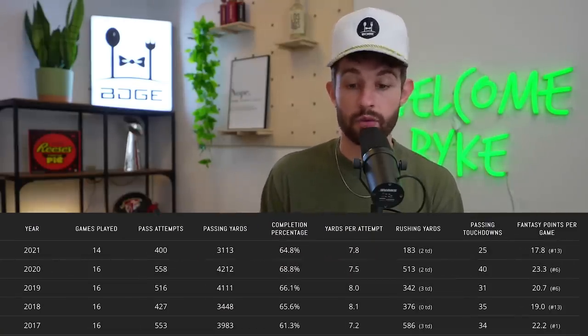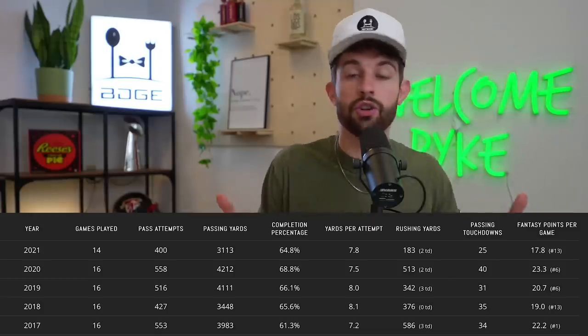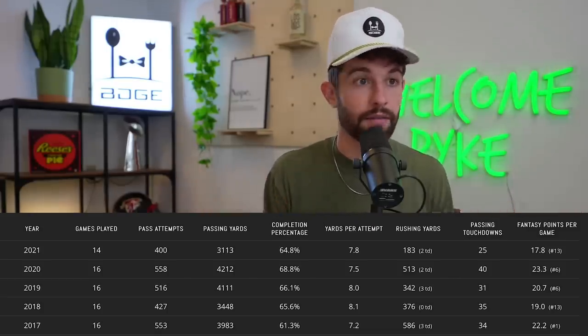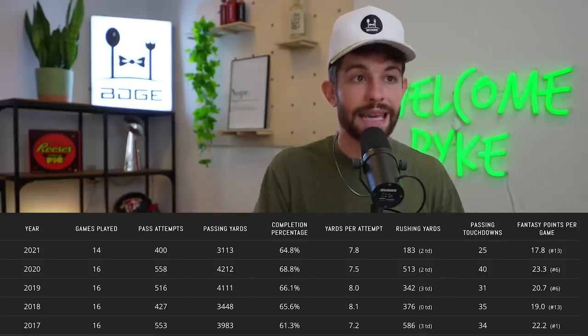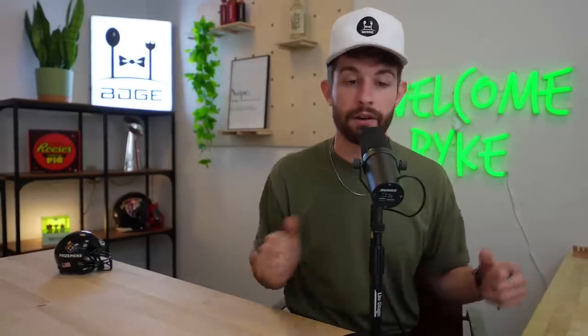Last year was by far and away his worst fantasy season in a very long time — he had a lot of injuries — but he was due for a bad season. Prior to that he was ripping off incredible fantasy seasons: QB6 in 2020, QB3 in 2019, QB8 in 2018, QB1 in 2017 — all while playing in an offense that holds you down as a fantasy quarterback. Imagine what he's going to do in Denver. Russell Wilson is basically this year's Tom Brady — I cannot get enough of him especially at how he's going outside of the elite top-tier fantasy quarterbacks.